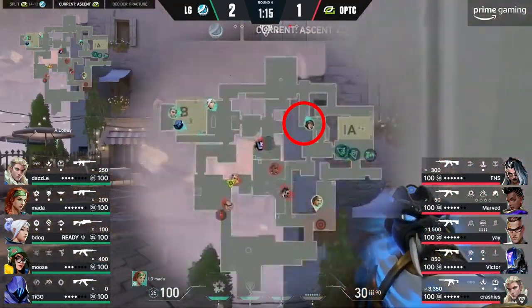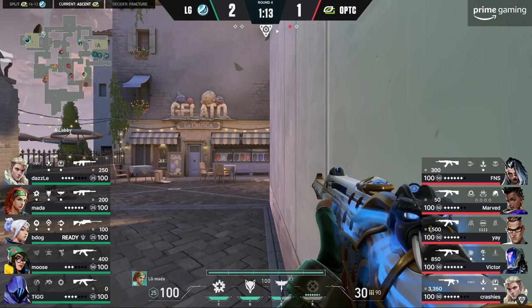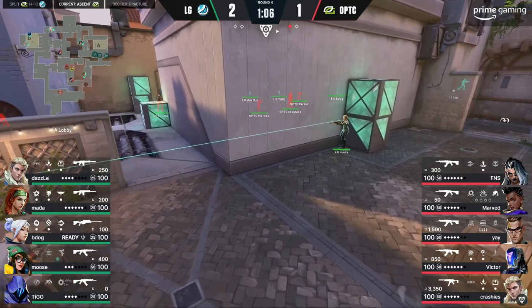With Optic taking the entirety of mid, pay attention to the Killjoy sitting in tree room. You'll notice Moose constantly checking behind him because of the possibility that Optic pushed through their spawn. Moose reads his minimap and understands that there is nobody on his team in the CT spawn, so if Optic were to realize this and take advantage of it, there's a potential timing to be had there — and Moose is very aware of that possibility, which is why he's constantly checking behind him.